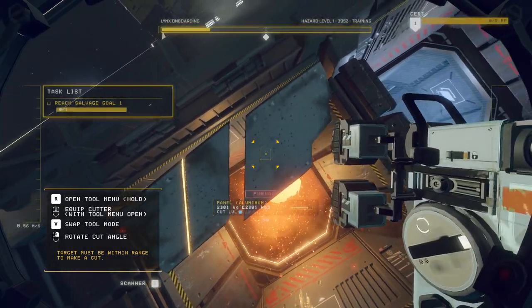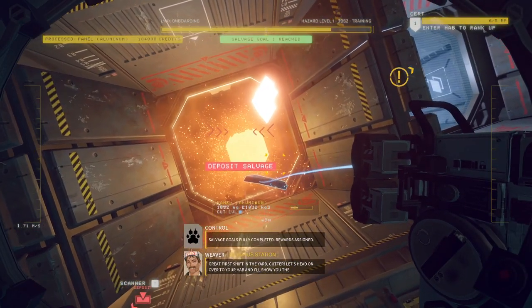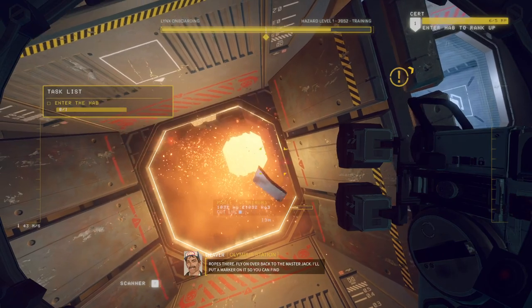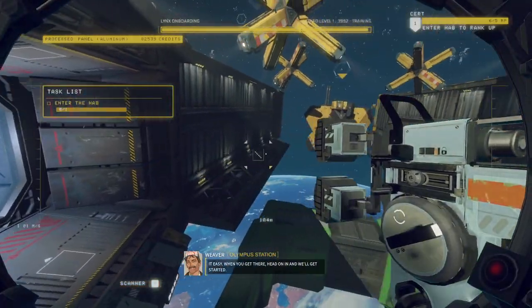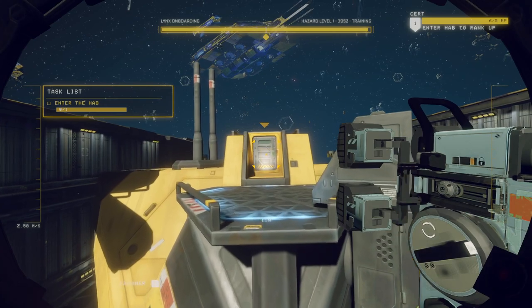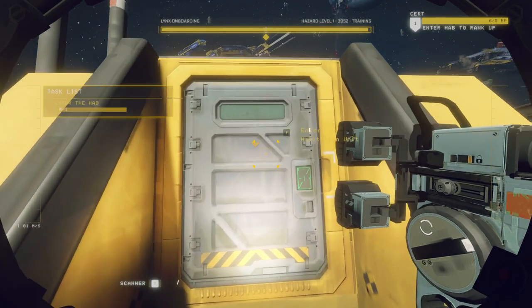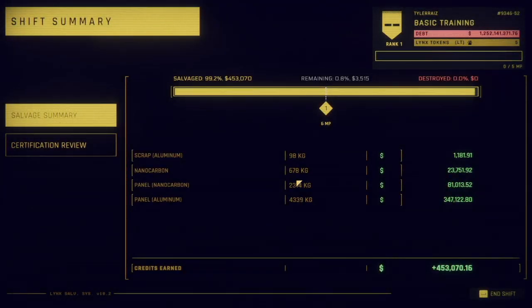I wish I had the cutter on my middle mouse button. I haven't killed myself yet — I need to fly into that thing. We got all that. Enter the hab. Enter hab to rank up. I guess ranking up will let me use my tools faster or something. Wow, 453,000 — not bad.